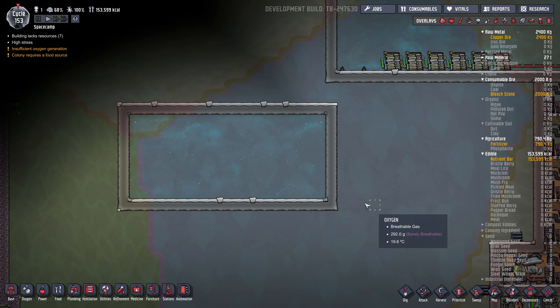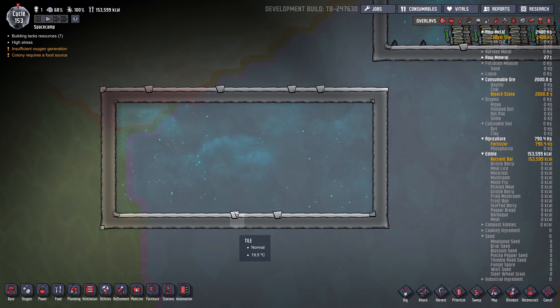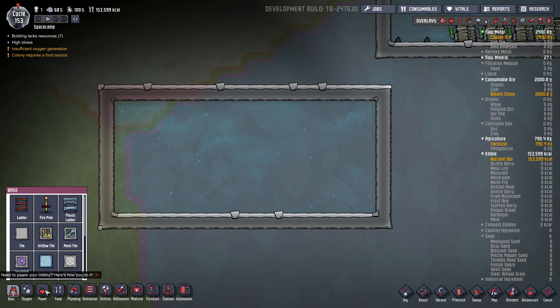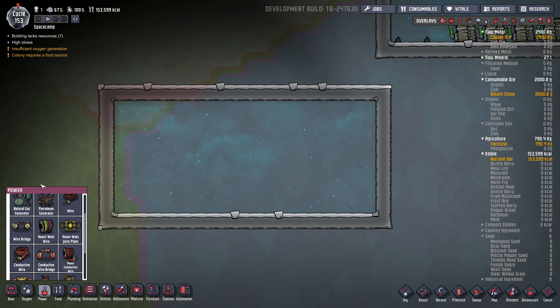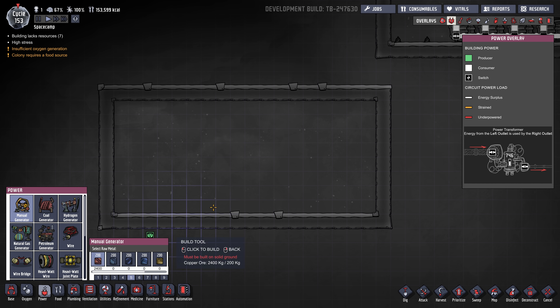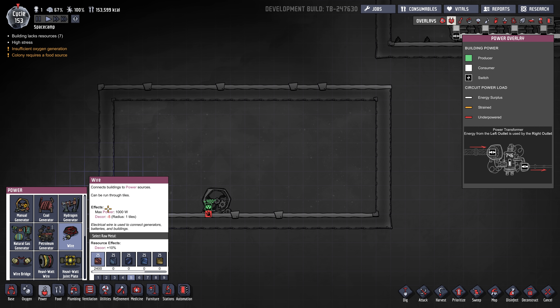Everything to do with power and the ins and outs of it. We're going to start off with just the most basic power circuit under power here in the bottom left. You've got your manual generator which you'll start out with early on, and you've got your regular wire here which can handle one kilowatt of power. You can see that under here: max power 1000 watts.